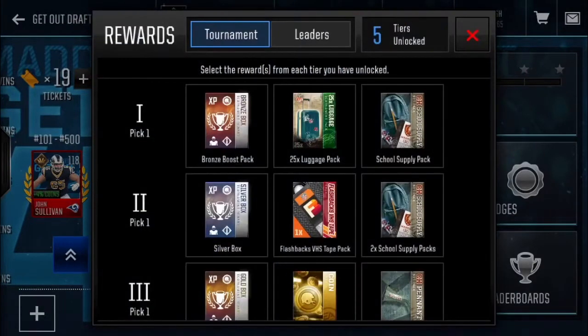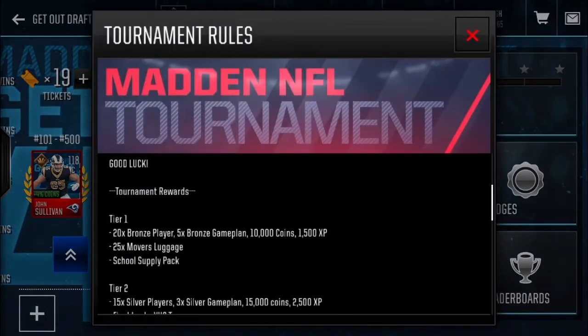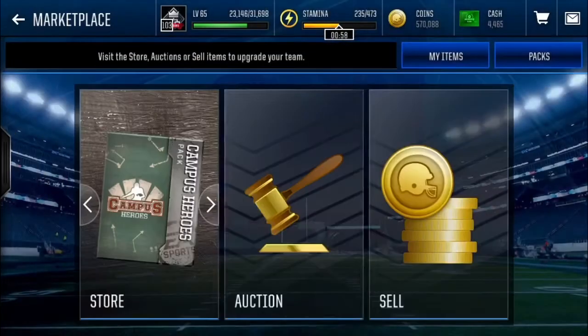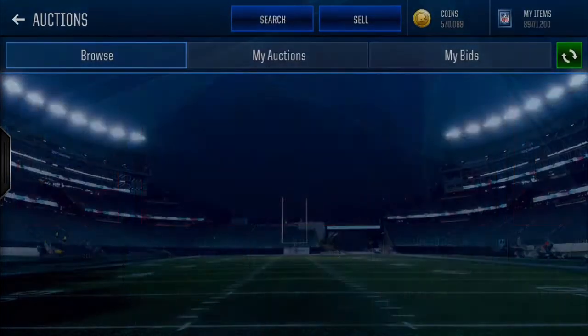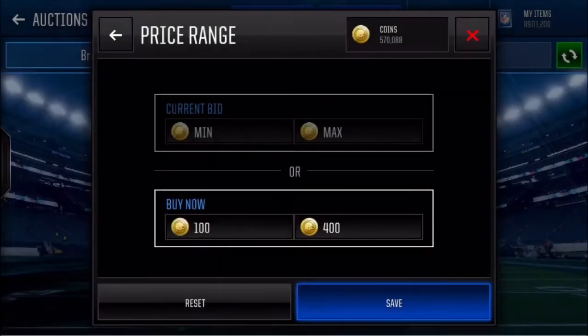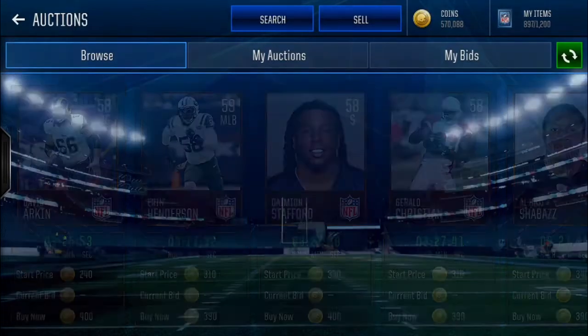This week's tournament has actually pretty good rewards. Tier one gets you the bronze boost pack. Now if you do not know what that is, that is 20 bronze players, 5 bronze game plans, 10,000 coins, and 1,500 XP. Just so I can give you a clear sense of how much this is actually worth — bronze players are selling for 400 each and you get 20 of them, which means you'll get about 8,000 coins worth of bronze players.